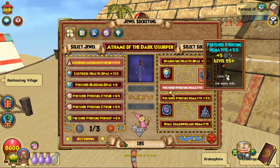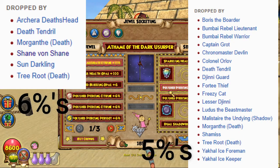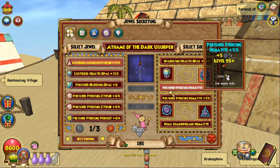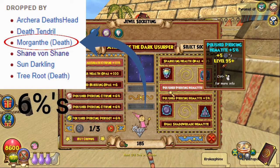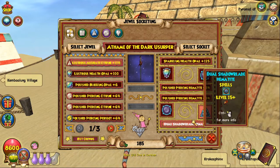As far as the jewels go, on the athame you're going to want two Polished Piercing Hematites. The six percents are the best ones you can get right now, they're just so hard to farm. I personally recommend the 40 Thieves and the Thieves Den because those are the easiest to farm for five percents — in my findings those have the highest drop rate. For six percents, I would go with Morganthe because so many people team up anyway and she's one of the best drops for six percents. For the tier jewel, just a health one.